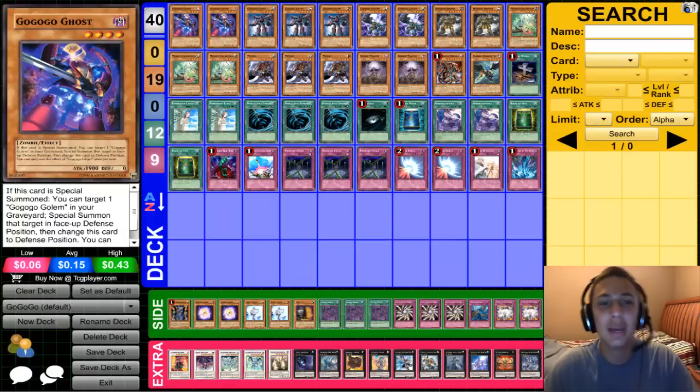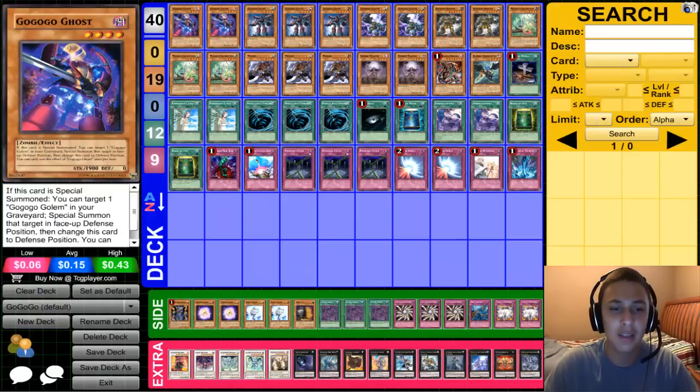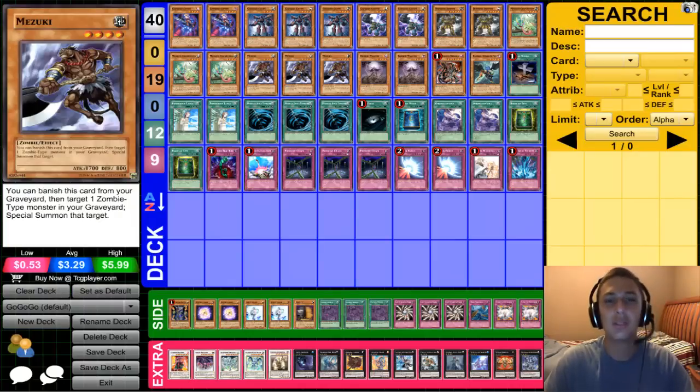So Go Go Ghost — if this card is special summoned, you can target one Go Go Golem in your graveyard and special summon that target in defense position, then change this card to defense position. There are lots of ways to special summon him to get his effect: two Book of Lives, three Mezukis, two Zombie Masters. So his effect should never really be dead.